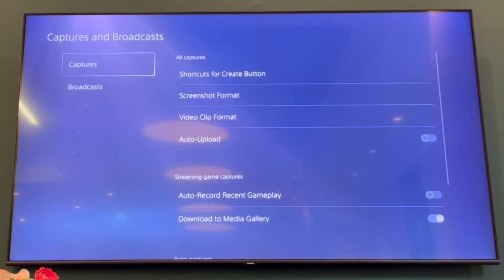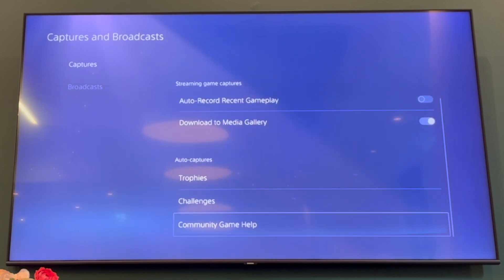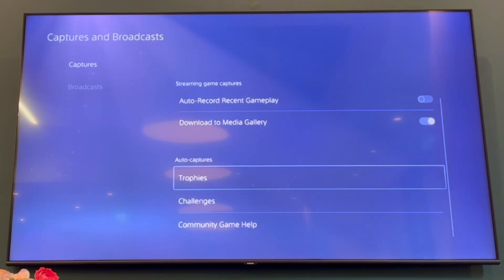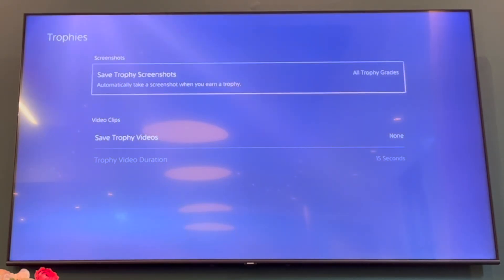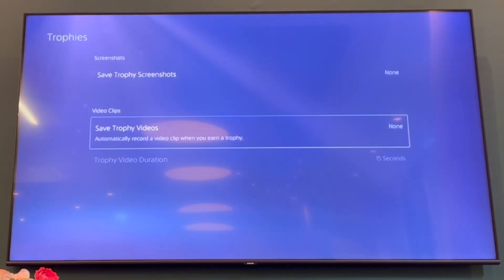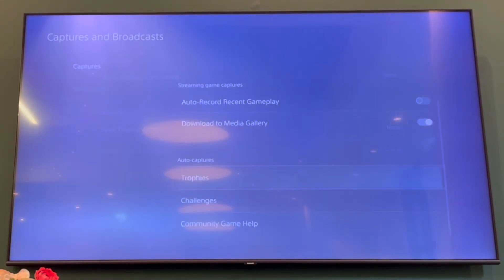Then scroll down in Settings to Captures and Broadcast and click X on that. In Captures, go down until you see Trophies in the Auto Captures section. The one at the top is for screenshots — if you want to turn off screenshots, click None in Save Trophy Screenshots. Then in Save Trophy Videos, go ahead and click None as well.